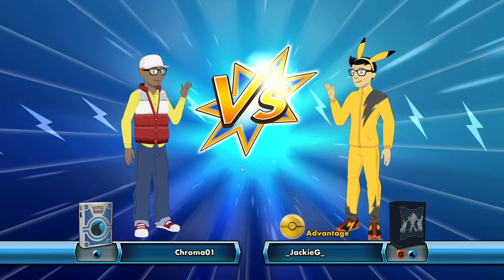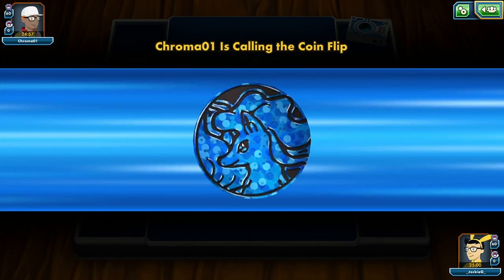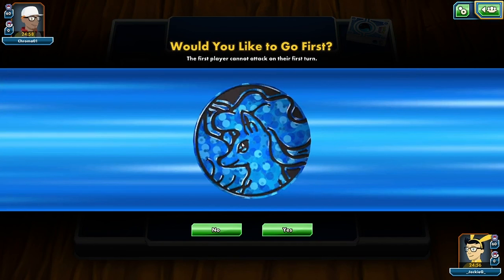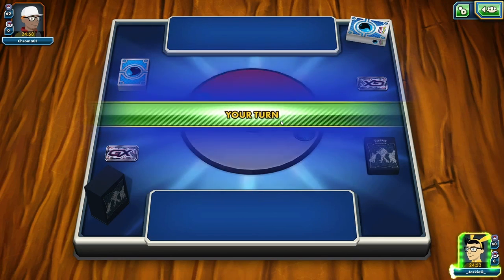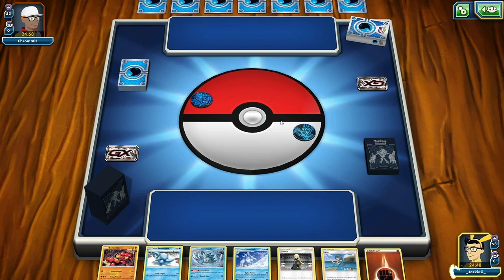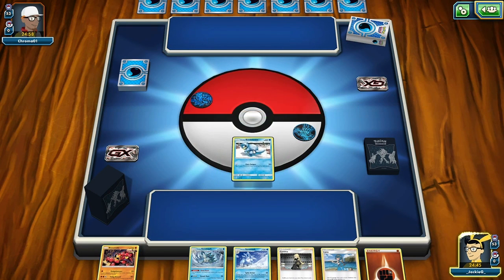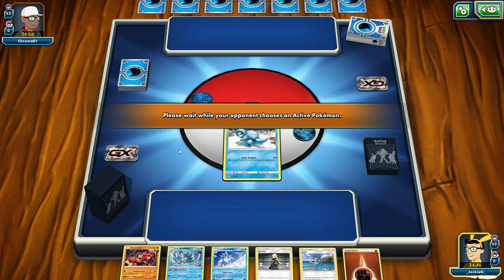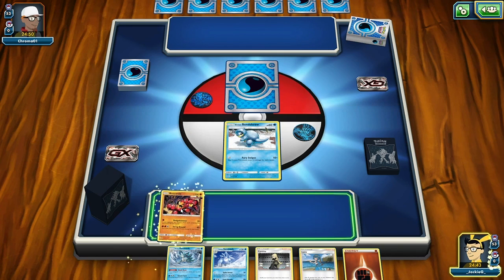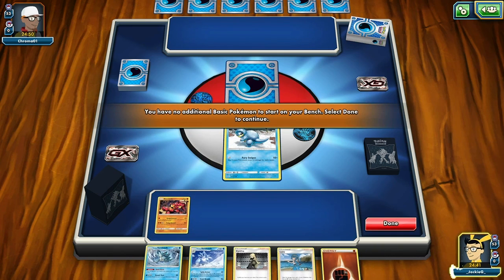We've versed a water deck so we have the advantage this time, which is pretty good. It's an Alolan Ninetales deck. We are playing the Greninja Buzzwall now. We would like to go first. I've actually never played this deck before so we're going to see how we go. We'll play Lola Sanctuary here - this is going to be a little bit new for me, hopefully we can pull off a few wins.